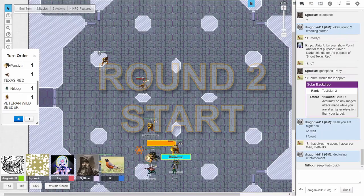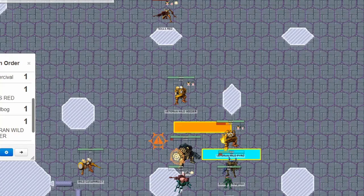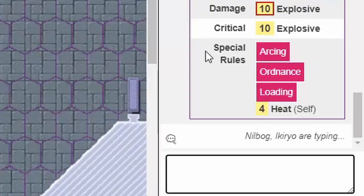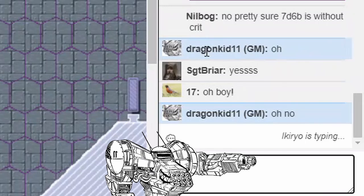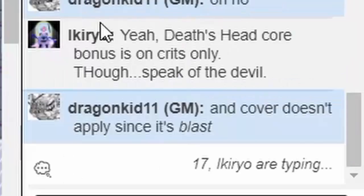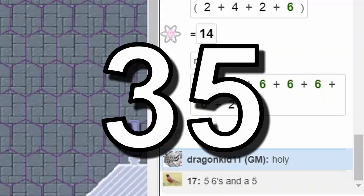That didn't deter Pony from aiming at Texas Red, focusing all the accuracies from Auto-Stabilizing Mount, Tactician 2, Core Siphon, and a leadership dice from Percival, which turned into even more damage. Then a crit on the attack roll, triggering even more bonus damage from Mark for Death. Texas Red was in cover, but Siege Cannon has Blast and Arcing, which can ignore cover if you shoot around it. Out of 7d6 dice, 17 rolled five 6s plus 5.